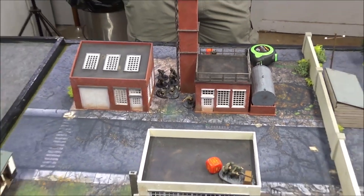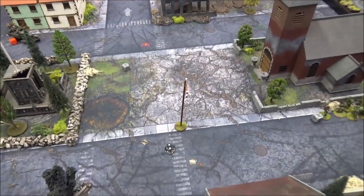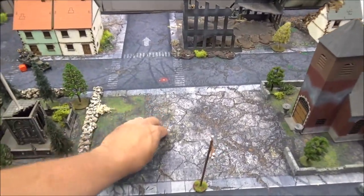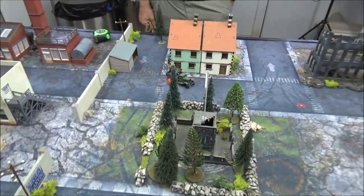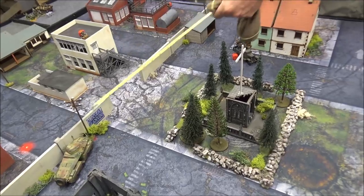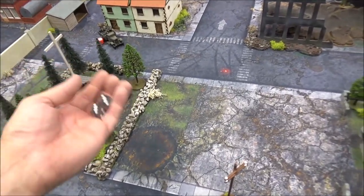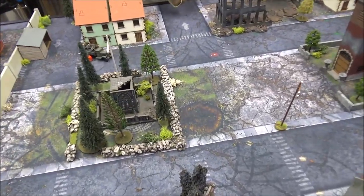My heavy mortar through the spotter is going to attempt to drop a round on those guys — needs a six. Nope. German die: my armored car moved up a bit to get a better line of sight on the truck, and I'll fire armor-piercing — needing fours after just moving — but I missed with both shots. Should've used the HE. Soviet dice: that squad has advanced and fires their machine guns at this squad here, needing sevens — one possible, nothing. My MG42 has something to shoot at now.